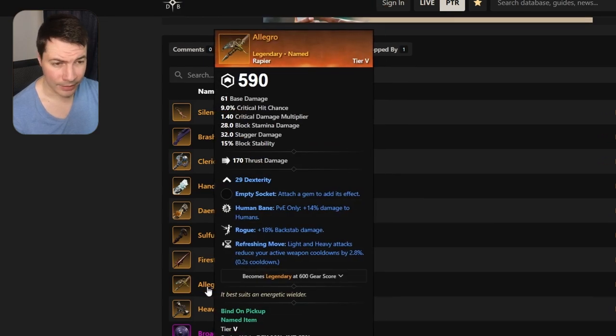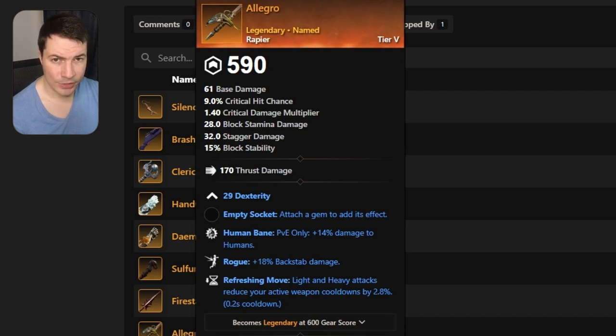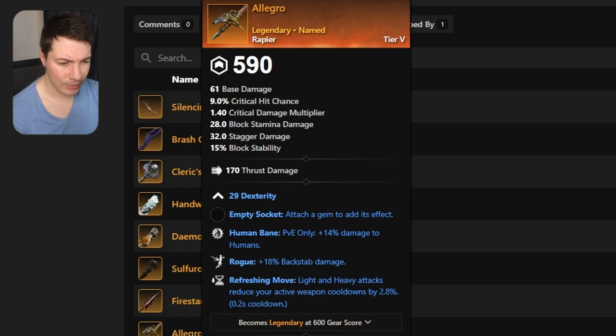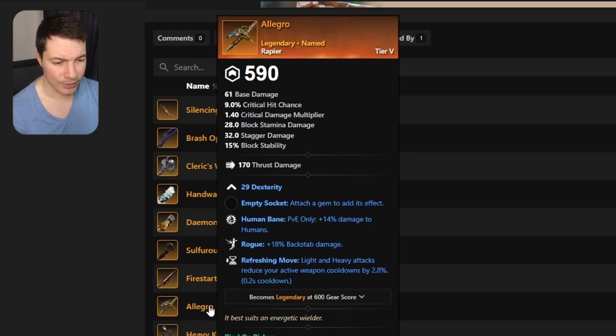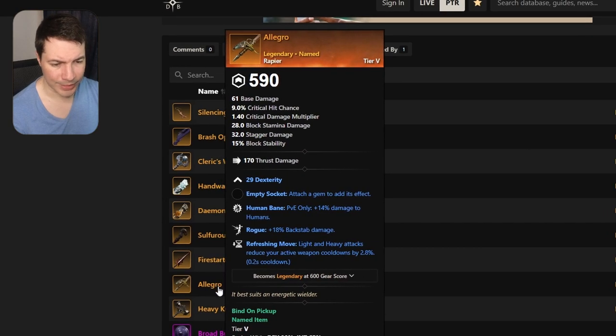Next up is a rapier with human bane, rogue, and refreshing move — pretty good for PvE. Rogue gives that backstab damage and you have the bane, so pretty good. Refreshing move gets your evades up so you can do more damage.